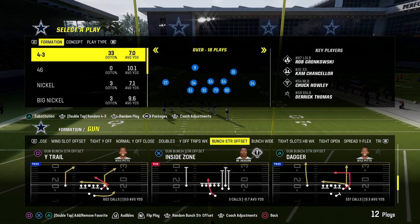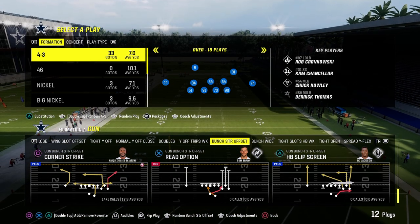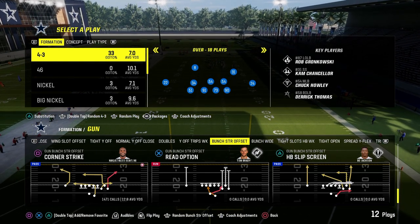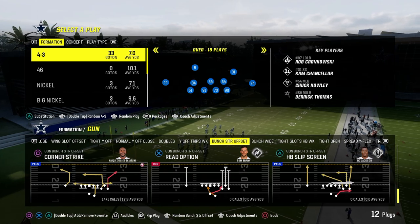Our base play that we're going to be coming out in 90% of the time is Corner Strike. You can also come out in Flood, Read Option, or Slip Screen situationally, but for the most part we're always going to be in Corner Strike, and we're pretty much always going to have our bunch to the wide side of the field. That's the way this offense works best.